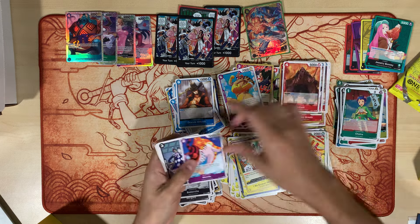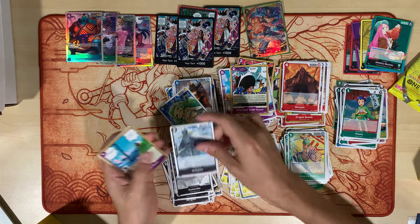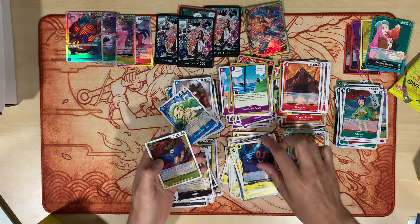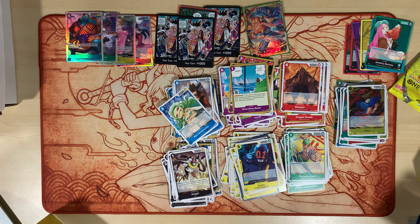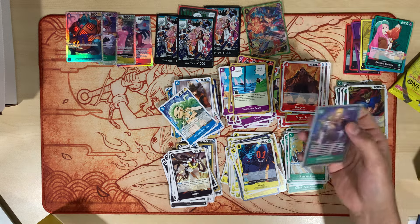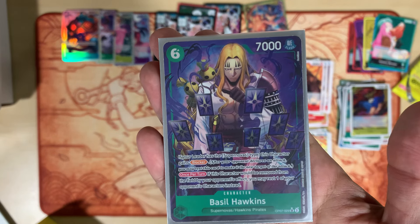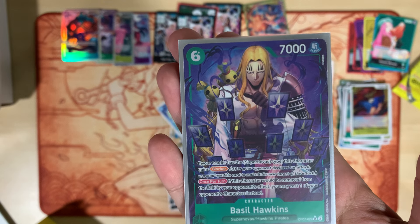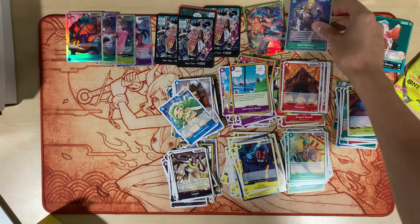We got Blue Jam, Honda, Baskerville, Chopper, Boa, Slow Slow, Spandum, Slow Beam, Joseph, Shaka, Lucy. Ooh — Alternate Art Basil Hawkins, very nice! Check that out guys — it's the new one, six cost, seven thousand power. If it's a Supernova it gets Blocker. And then once per turn, if this character would be removed from the field by your opponent's effect, you may rest one of your opponent's characters instead.